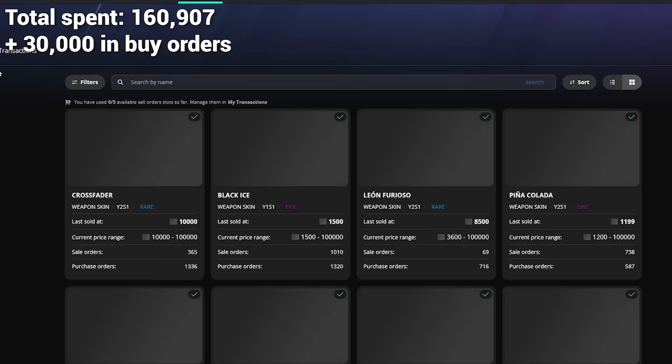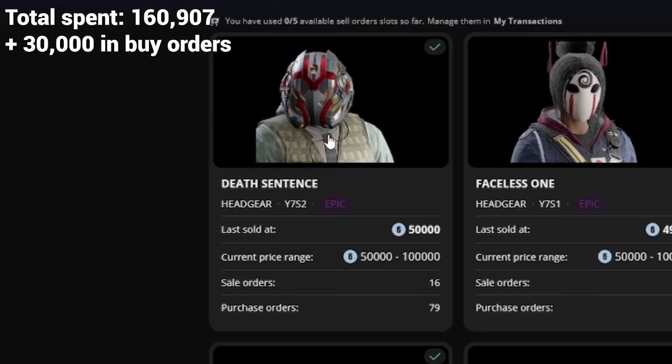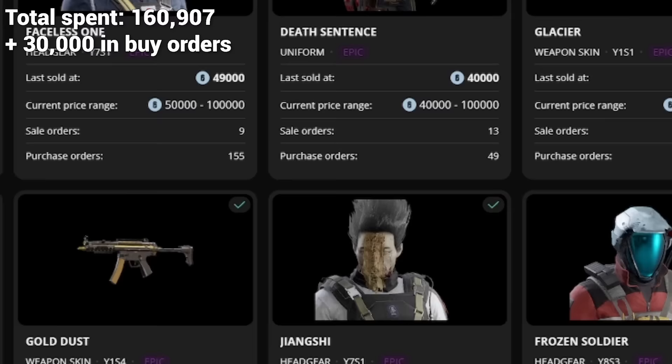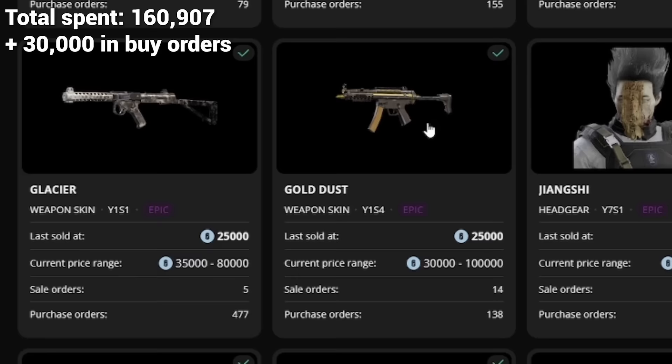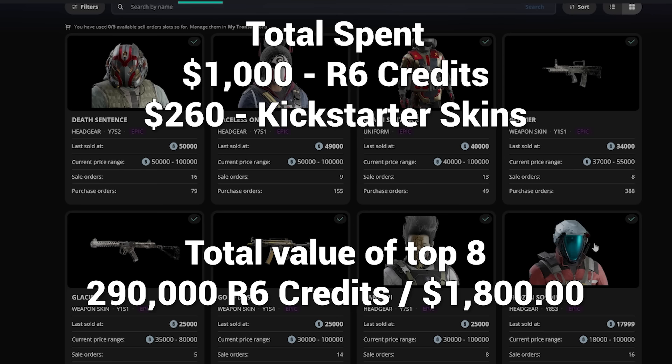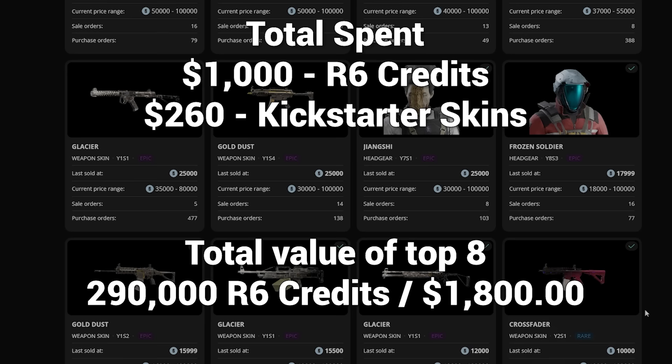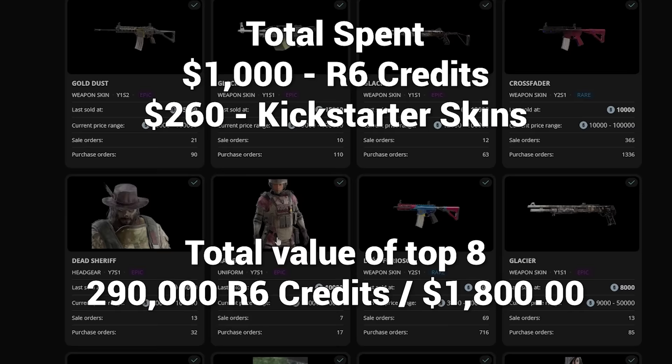Let's do a last final update on the most valuable items I have. Sorted last sale high to low: Death Sentence headgear for Hibana has gone up quite a bit to 50,000. Glacier on Sledge's L85A2 at 37,000 — look at that, 388 purchase orders and only 8 sale orders, that's crazy. Gold Dust MP5 at 30,000, Frozen Soldier ACE headgear at 30,000. These are the total numbers after gambling about $1,260 in R6 credits and skins. Obviously you can't resell R6 credits for cash, but if you could, the return on investment would have been decent — about 540 bucks. Overall I feel like this was a great success. I don't have any plans on selling skins, but if I do and want to become an R6 credit millionaire, maybe I will.